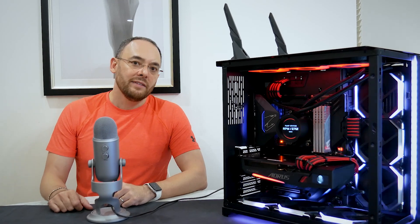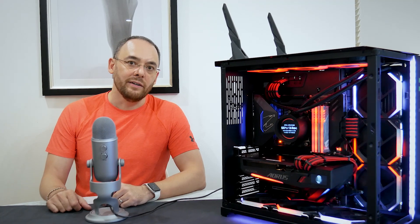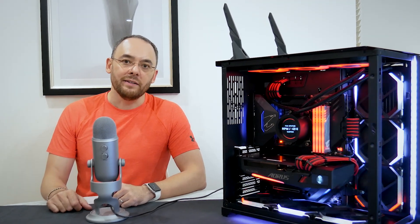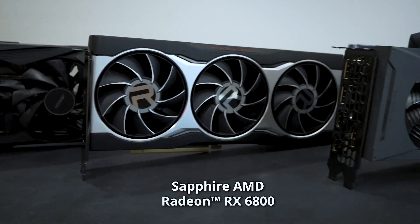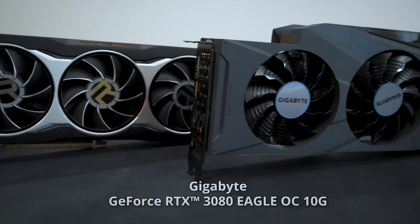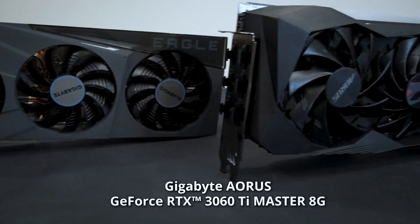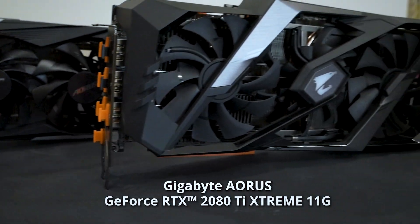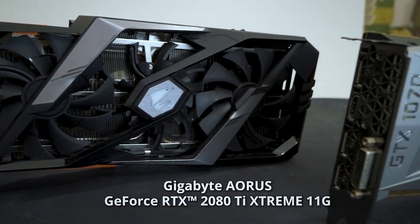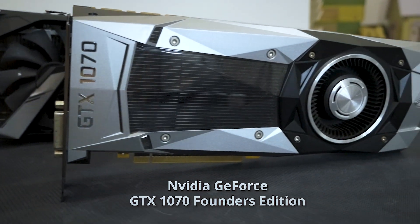Hello and welcome back. In today's video, we will be benchmarking the Gigabyte RX 6800 Aorus Master against five other graphics cards: the Sapphire RX 6800, the Gigabyte RTX 3080 Eagle OC, the Gigabyte RTX 3060 Ti Aorus Master, the Gigabyte RTX 2080 Ti Aorus Extreme, and the NVIDIA GTX 1070 Founders Edition.